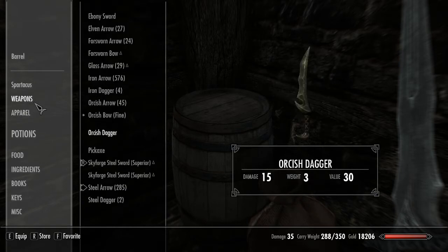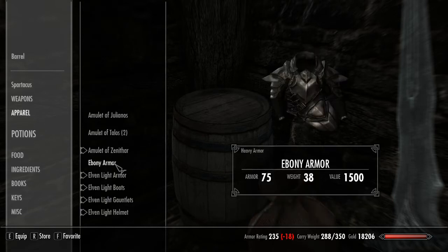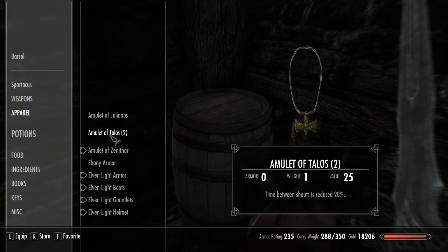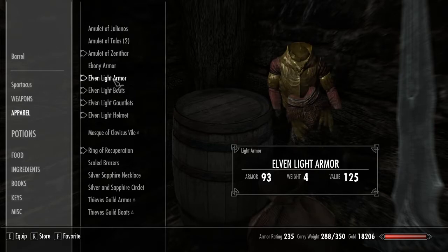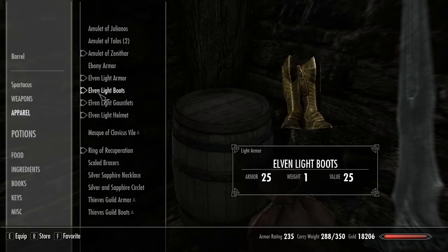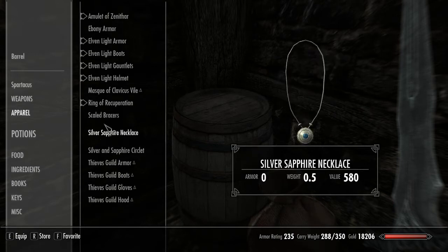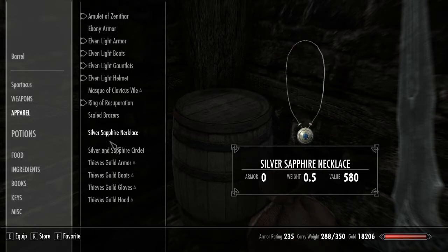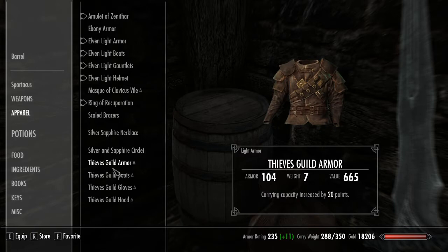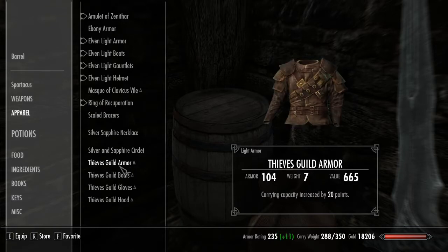We'll keep the weapons we need to upgrade down here. We have this Ebony Armor with a nice value to it — can't wait to sell that. We have our Elven Armor picked up from the Thalmor in Markarth, and we have the Scaled Bracers. I believe we have a whole set of Scaled Armor now, so we'll grab those and place them up here. We have our Thieves Scaled Armor, which we may go back to at some point.